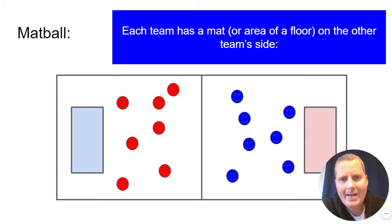Each team has a mat or an area of the floor on the other team's side. Here you see that this mat right above me is shaded pinkish red. That's because this is the red team's mat way over there. The blue team here on this side has the blue mat over on the red team's side.